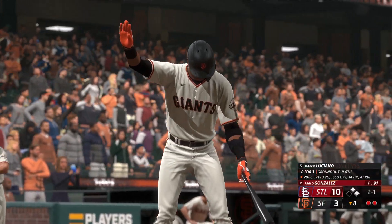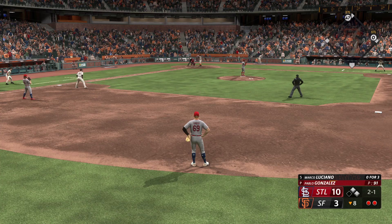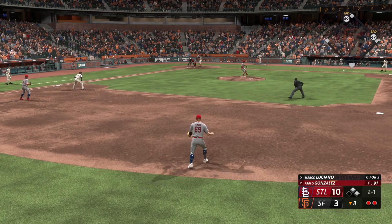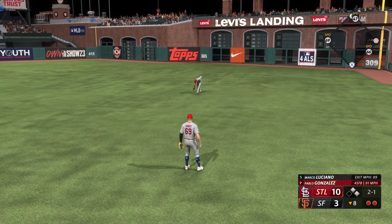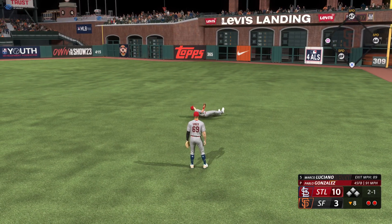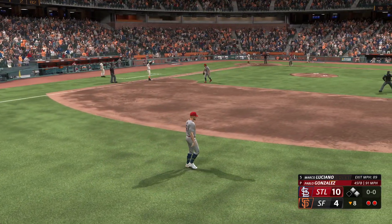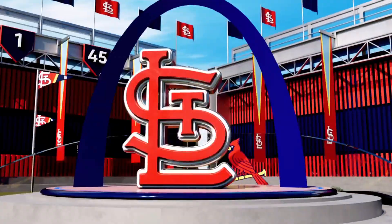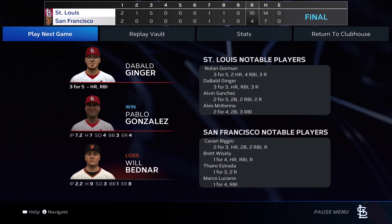Bottom of the eighth, runners on first and second, two away for Marco Luciano - 0 for 3 on the day, two-and-one count. Pablo Gonzalez still on the mound. The 2-1 pitch is sent to the left side - not going to get it - throw to the plate up the line, runner scores, ten to four. Cardinals still win the game, final score ten to four.